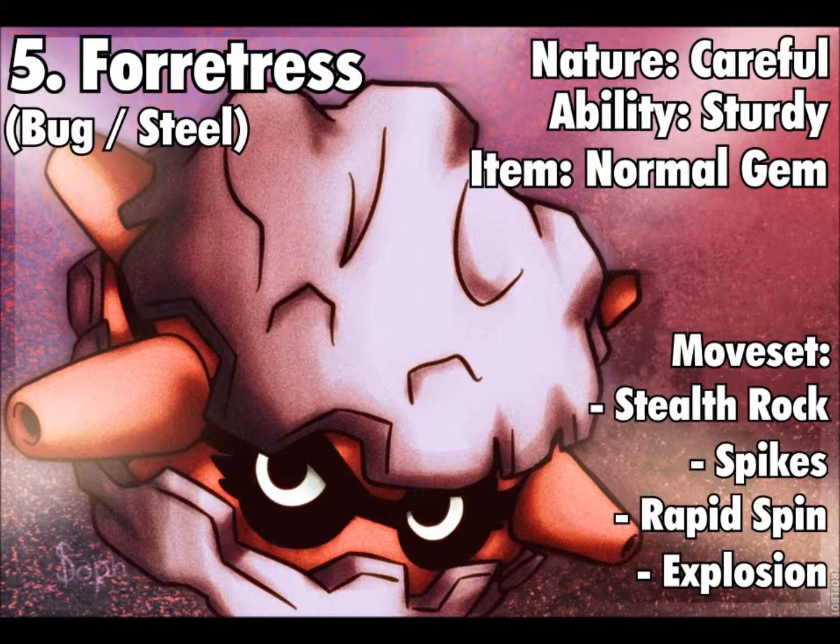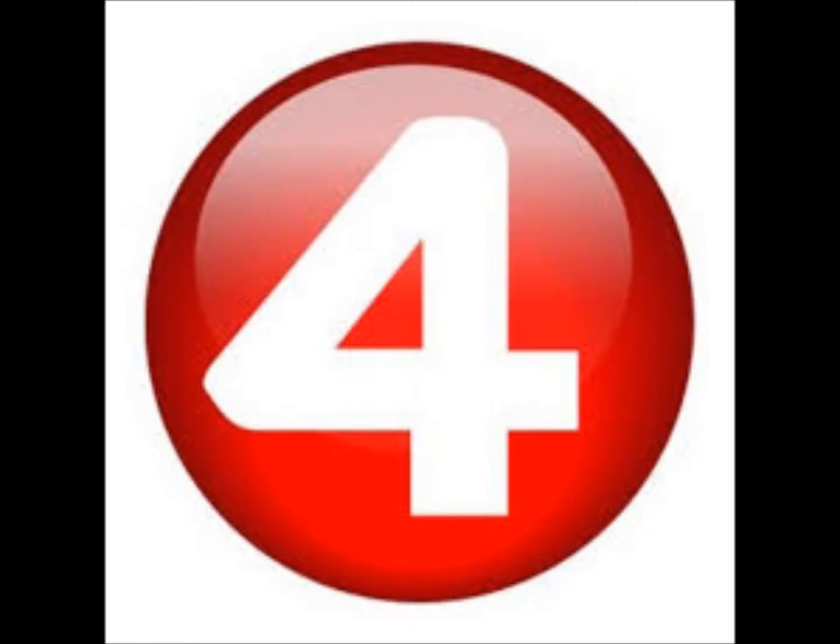The moveset I run on Forretress is Stealth Rock, Spikes, Rapid Spin, and Explosion. Stealth Rock and Spikes are there for setting up hazards on the opponent's side. Rapid Spin is there to clear any hazards on your own side. The Normal Gem is specifically for Explosion — if there's a major threat on the field, you can explode and deal serious damage to whatever's in front of you. Forretress is number five this week.